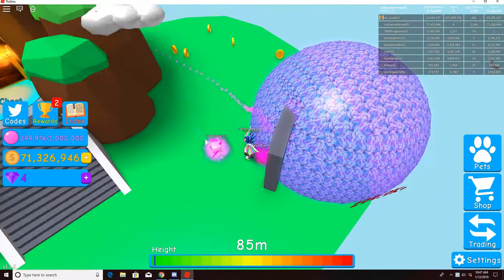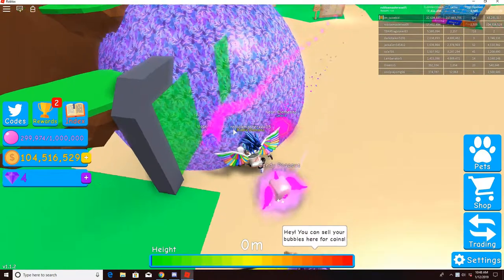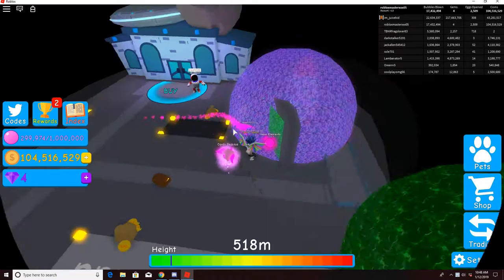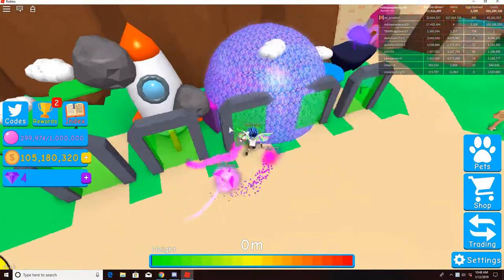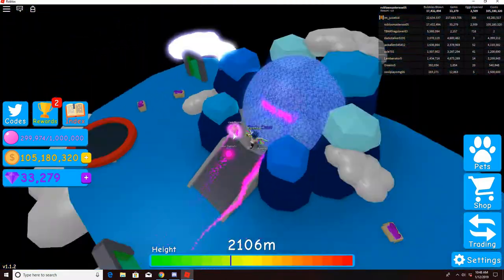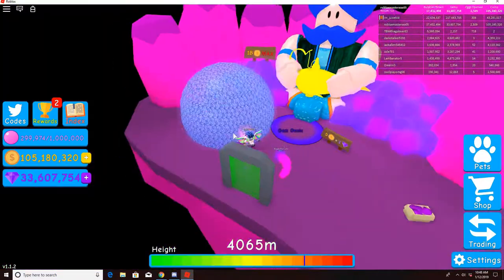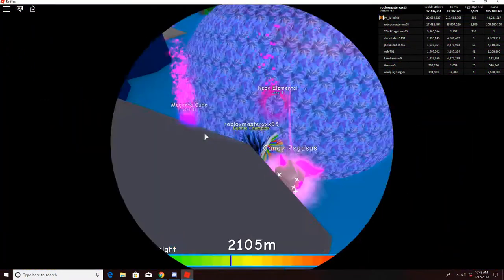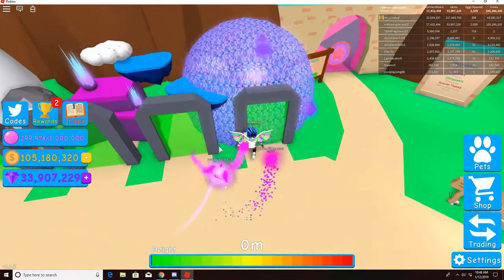I'm going to see where the hats are first of all. Let me see where the hats are. Let's go through all the portals and I'll go to the candy world too. Let's see if they're up here. So I think you have to get pretty high up to be able to get hats. Maybe they're just in the candy world — I'll check anyway. They might be on the top island.